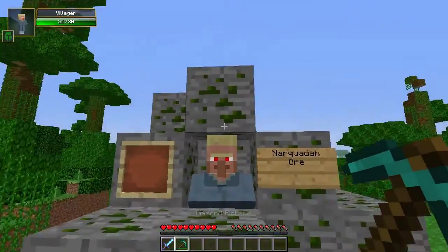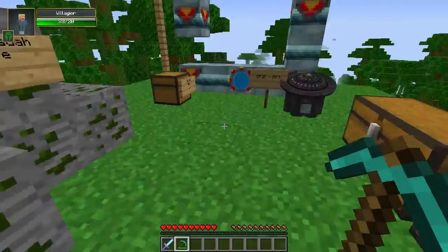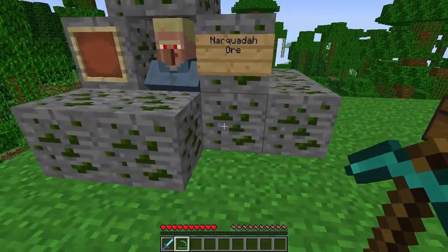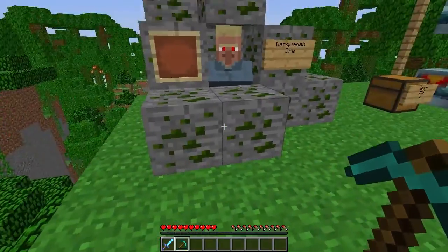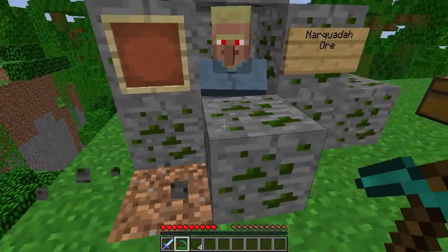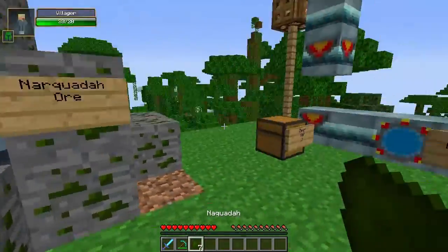So this is the ore that you guys are gonna need to create the Naraquada fuel system, which is down here, and some blocks as well. You can only mine this with a diamond pick. This is the fuel system — plop it in here. There you go.